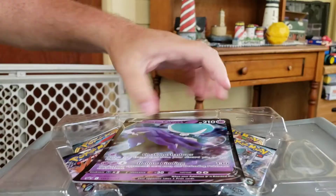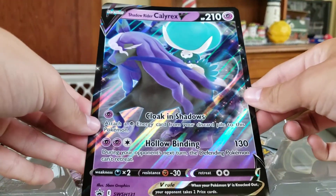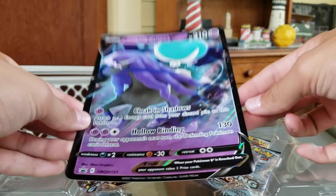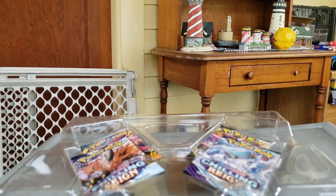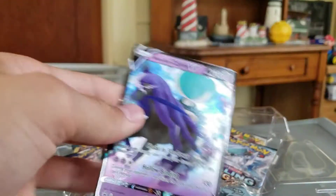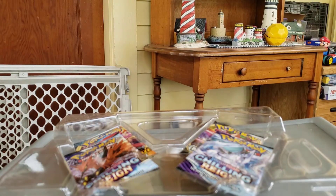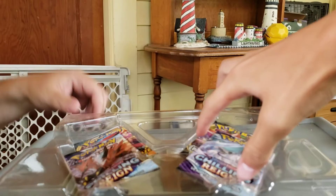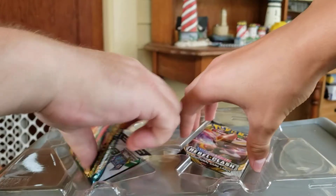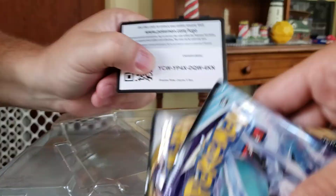There's the promo card. The big one. There's your timing. All right. It looks like you get two Chilling Reigns, and a Rebel Clash, and a Darkness Ablaze.